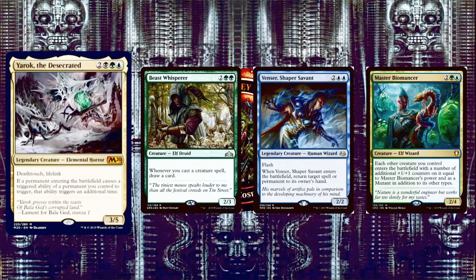Beast Whisperer actually doesn't have an ETB trigger, but it's 2 and 2 green for a 2/3 Elf Druid, and whenever you cast a creature spell you draw a card — just such a good card with 44 creatures in the deck. Next, Venser, Shaper Savant is 2 and 2 blue for a 2/2 Legendary Human Wizard with Flash. When Venser enters the battlefield, return target spell or permanent to its owner's hand. Great for bouncing your own or opponents' things.